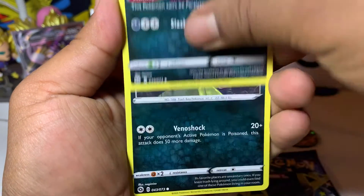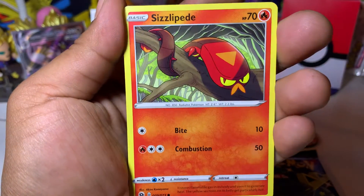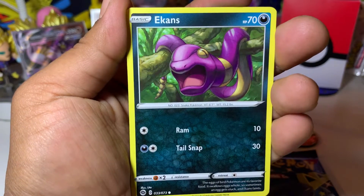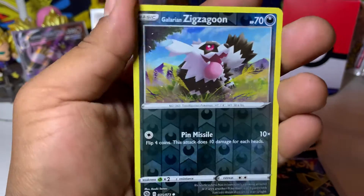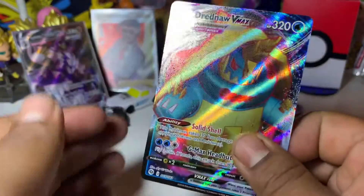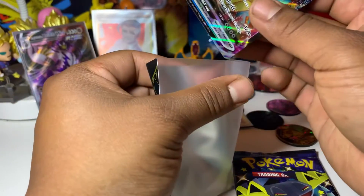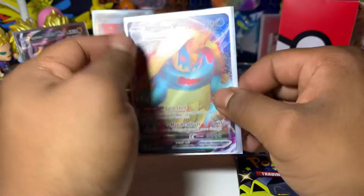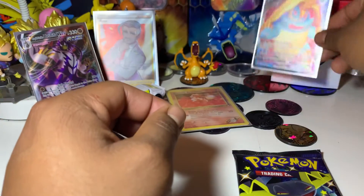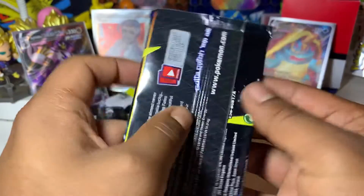We got a Water Energy, a Malamar looking cheap and devious, Turffield Stadium, a Liepard hanging out in the Wild Area, Rubbish hanging out in the sunset, a Full Heal — gotta get rid of paralysis — Sizzlipede with the fire, Purrloin hanging out in the little streets, Ekans hanging from the branches, a reverse holo Galarian Zigzagoon, and our last card is — oh nice! Dreadnought V-Max! Very cool, so we're getting the hits today! This is the first time I pulled a Dreadnought V-Max. Look at that — intense eyes, very cool.